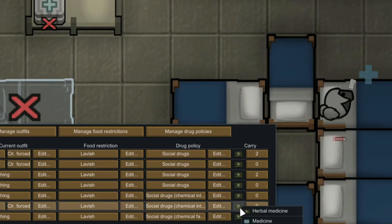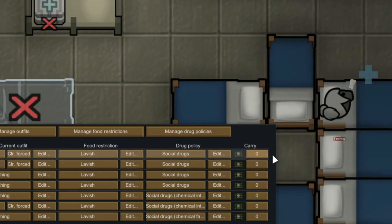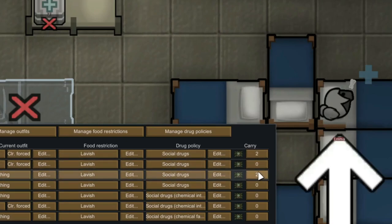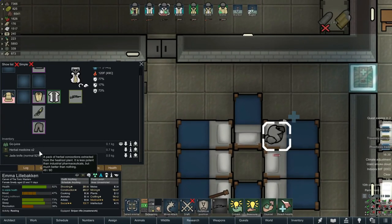Let's take a look at this medicine. Typically it will all be set to the industrial type medicine. I started my colony as a tribal so we didn't have industrial medicine, so I went in and switched it all to herbal for now. That's what we have access to. If you look to the next column there are numbers — by default they're all set to zero, but what I did was select my two best medical people, Emma and Snuff, and asked them to carry two herbal medicines in their pocket at all times. If we select Emma and check her gear, you can see she's got two herbal medicines, which is very handy.